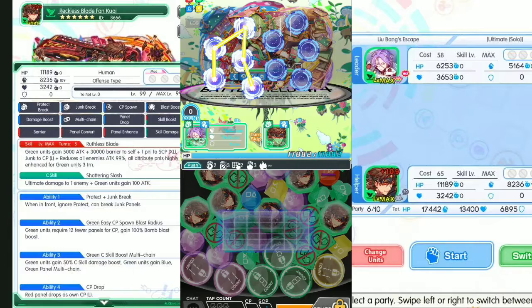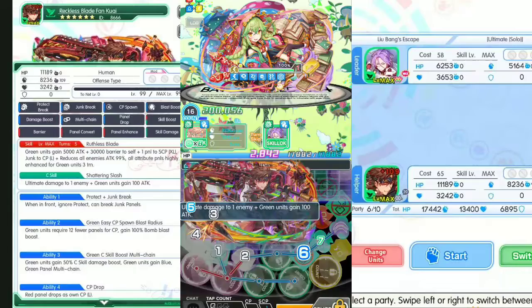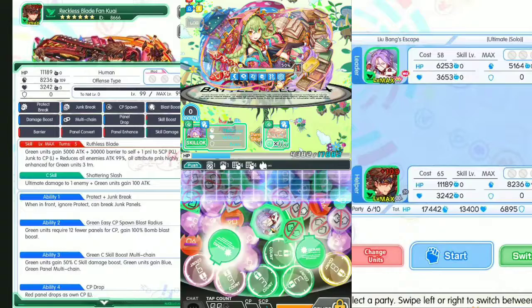We got three dimension shields now. No worries, we got multi-chain. Nice — come on, bomb blast boost! Bomb blast boost will clear out the lock panels.